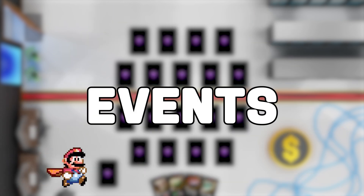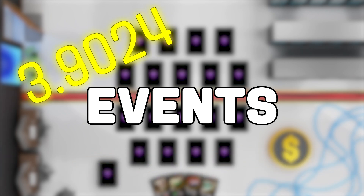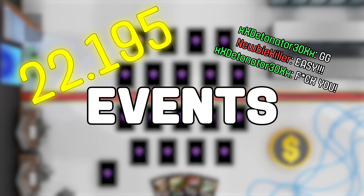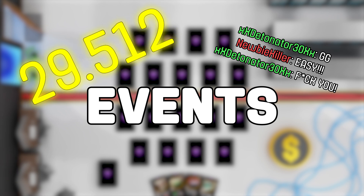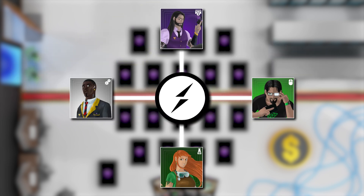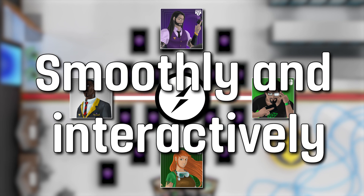Events can be anything from a player moving their character to someone scoring points or chatting in the game. Each time an event happens, it's like someone posting on your social network. If you're subscribed to that channel, you receive that update instantly. One of Socket.io's strengths is the ability to instantly communicate with all players in the channel. Just like on a social network where you can comment on a post and all other members can see your comment, in Socket.io, when a player takes an action, all other connected players receive that information immediately. This allows the game to flow smoothly and interactively, keeping all players in sync.